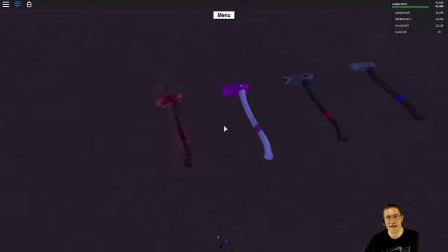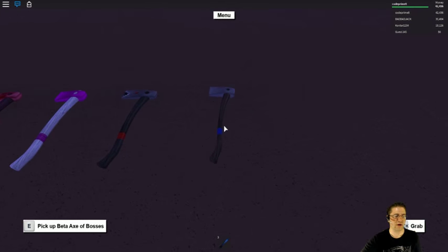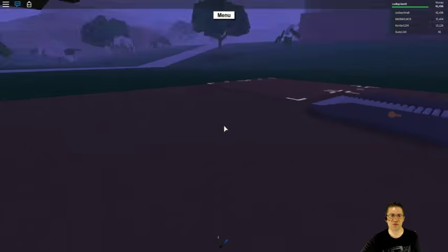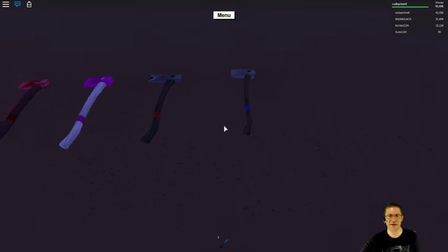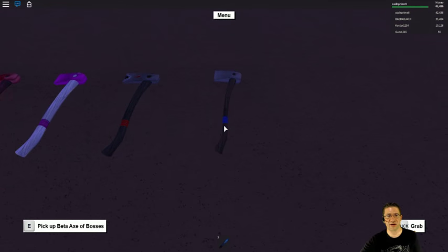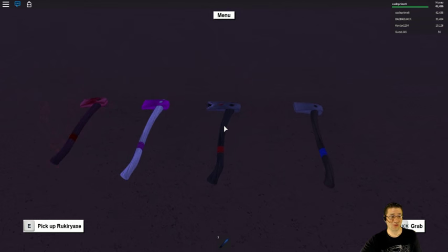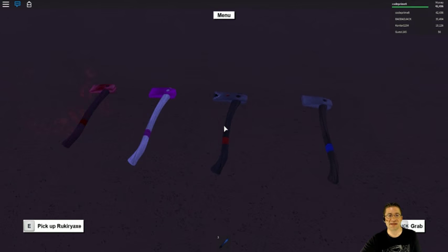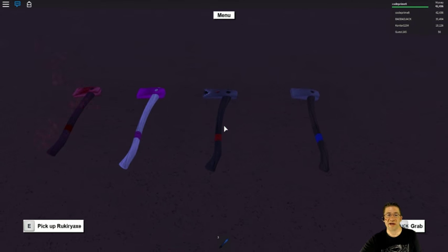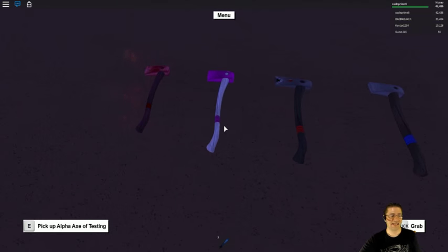So there are four main axes. The one you can get right off the bat is the Beta Axe, and you can find it in the store in the box — it's on the back shelf in the blue box. But this is one of the best axes in the game. The only better axe you can currently get on your own is the Rukirura Axe, which has a faster chopping speed and does a lot better damage. There's only one axe better than that, and that's the Alpha Axe. The Alpha Axe of testing is not available in-game — you can't get it anymore.